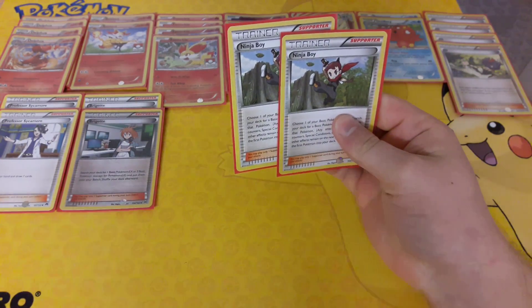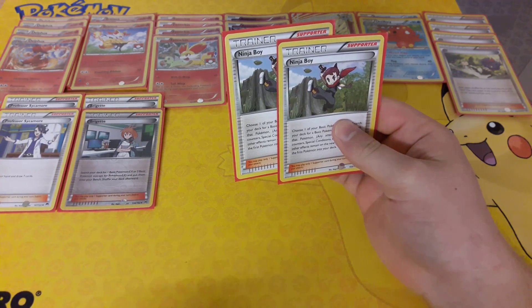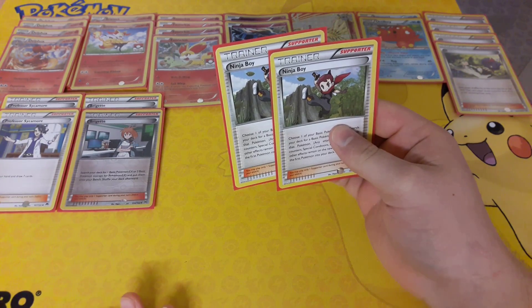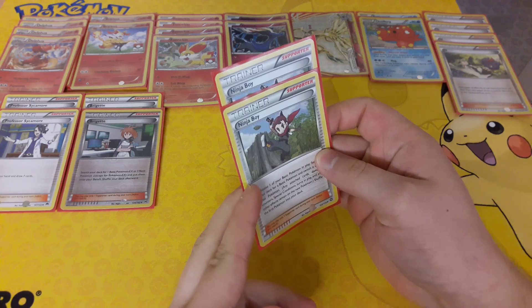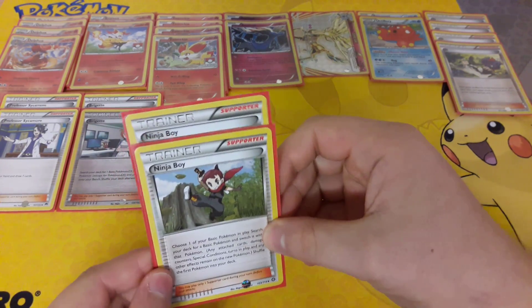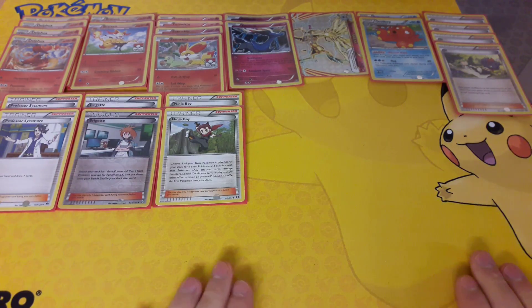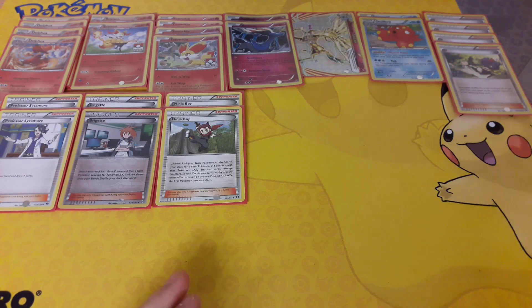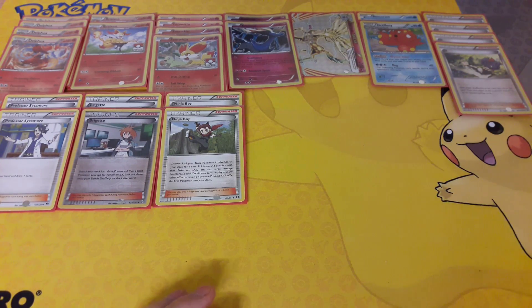We have 2 Ninja Boy. If you don't start off with a Brigette first turn, it's fine — if you don't want to lose your Fennekin that turn, the best thing to do is Ninja Boy into a Xerneas and get your Xerneas set up and ready to go. Ninja Boy is a good addition to the deck, and if you end up with Remoraid on the bench early game and Artillery is prized, the best thing to do is shuffle Remoraid back into your deck and bring out a Fennekin or another Xerneas instead.